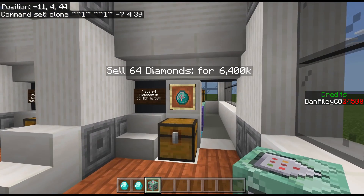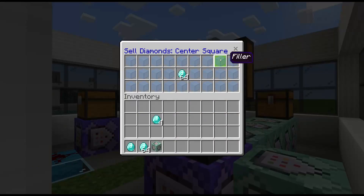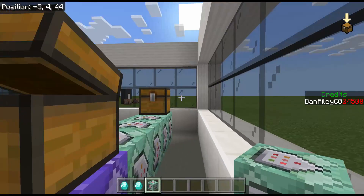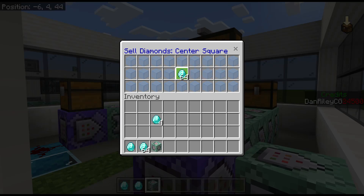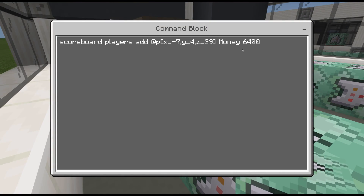The 64-diamond version is literally the same exact thing — only we're just testing for a different count in that chest. Nothing about this system changes except that, and then we're going to give them more money to reflect the higher number of diamonds.